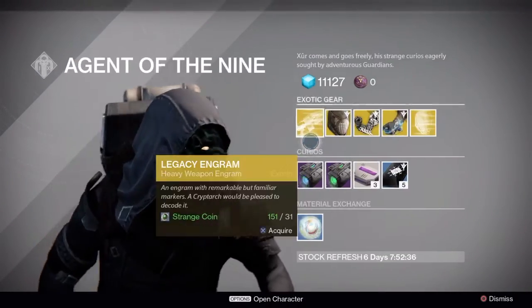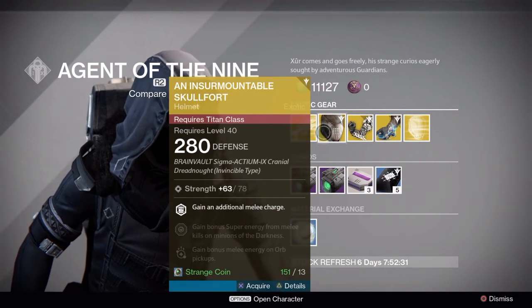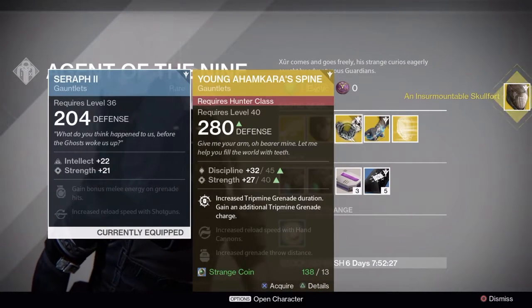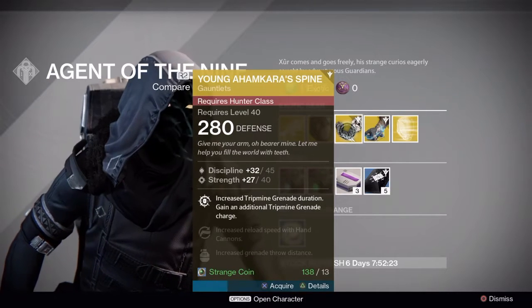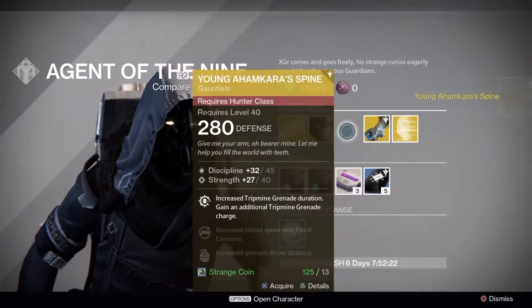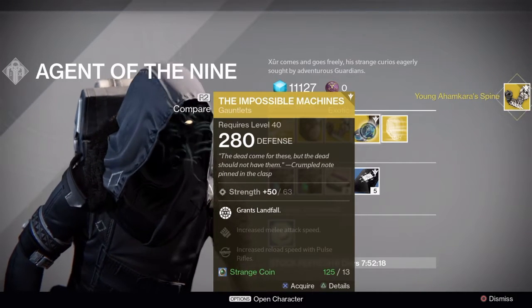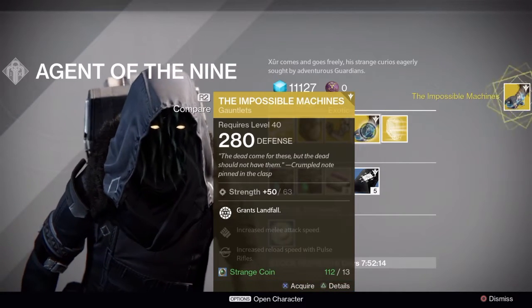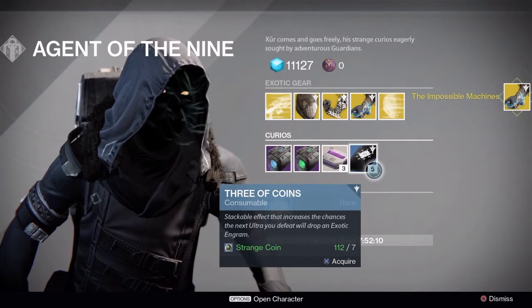Alright, what is this — Legacy Engram, the Insurmountable Skullfort. Alright, why not. Young Ahamkara's Spine, and they're old exotics but I guess they have updated strength levels. And ooh, we have a new exotic for the Arc Warlock — the Impossible Machines. Sounds pretty good.